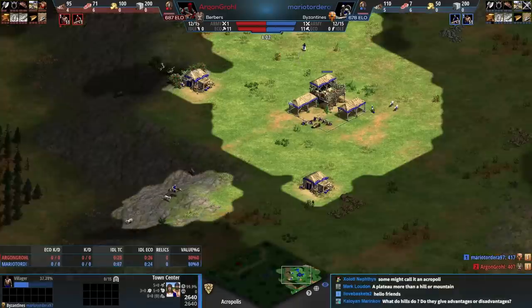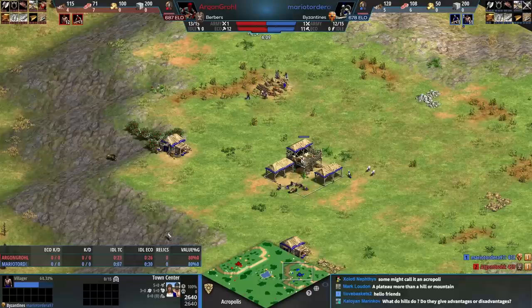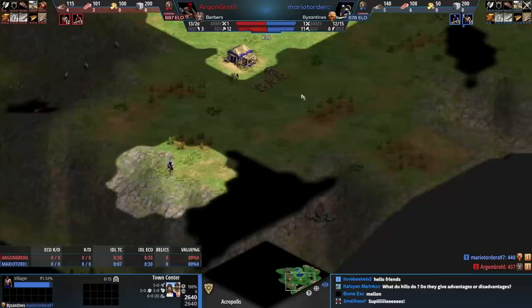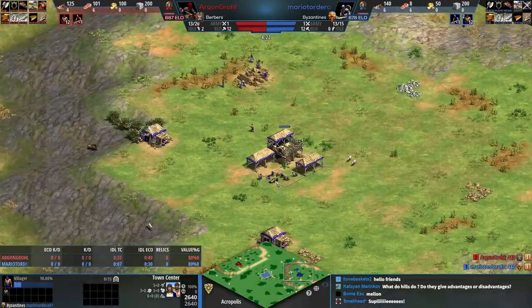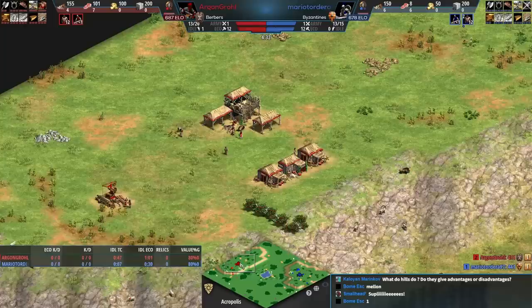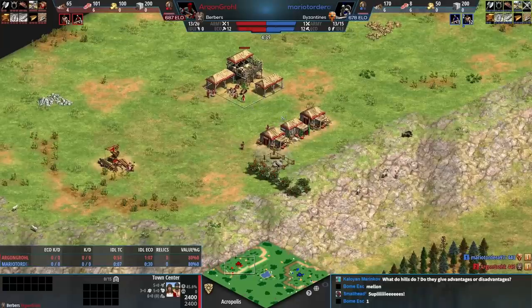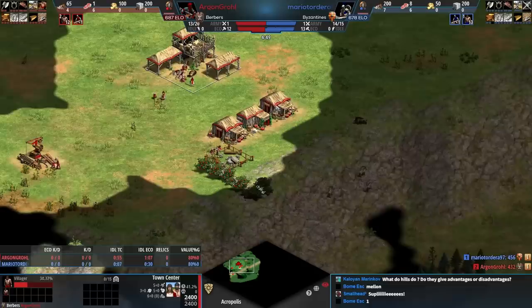An underrated aspect of Byzantines on this map is free Town Watch later on, so you'll be able to see so many different things — and you're going to need to, because this map isn't easy to play. If you're on top of a hill you do 25% more damage and receive 25% less damage, so that's a pretty big swing.